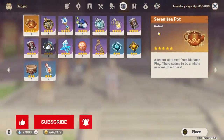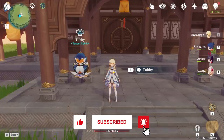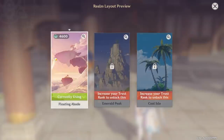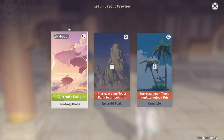We have the Serena teapot gadget. You place it down and interact with it to gain access to your realm. You are able to select three different realm layouts: Floating Abode, Emerald Peak, and Cool Isle. You cannot switch to the other ones until you increase your Trust Rank.